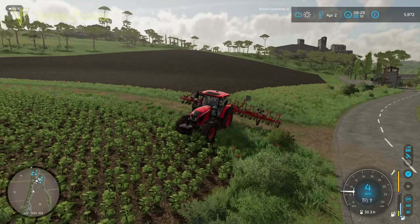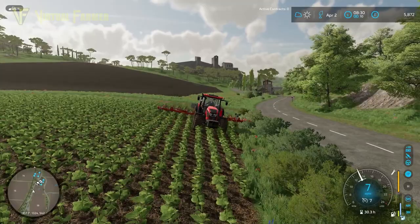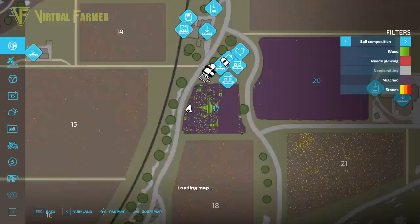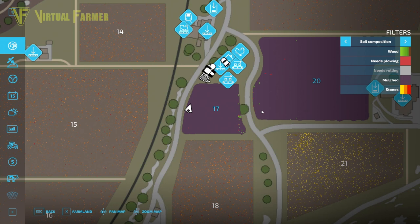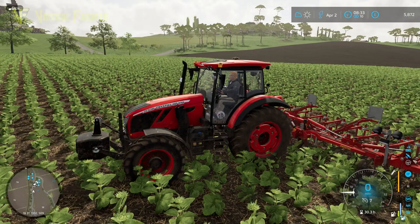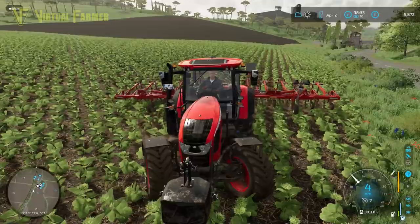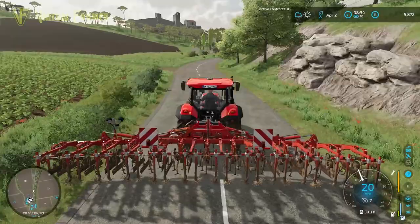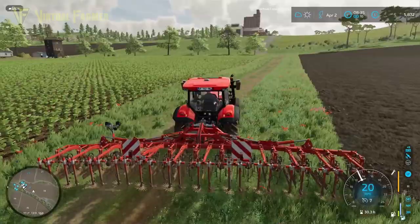Coming up to the end of the field, just need to line myself up and get this last strip here. We need to go still up to the other end of the field and sort it out up there. Let's get this back into the field itself and stop pulling through the bushes. I think that has got most of this field done. We've just got this odd strip down the far side. So let's lift things up and we'll travel along the road a little bit just so that we can get back in here and then head up to this corner.